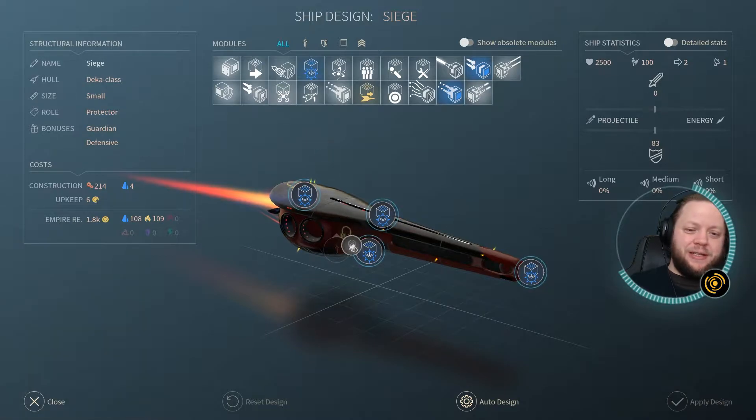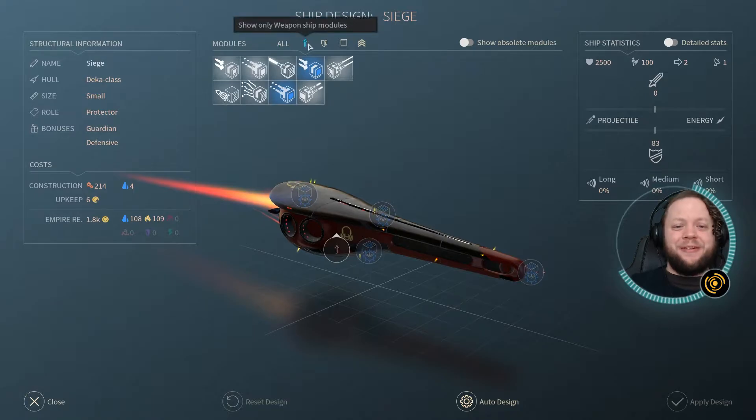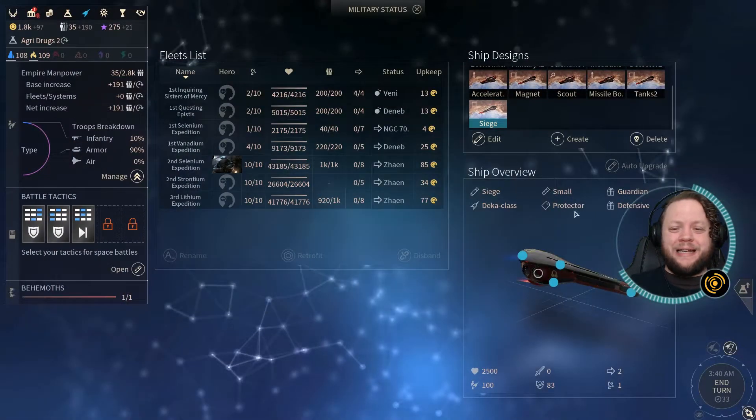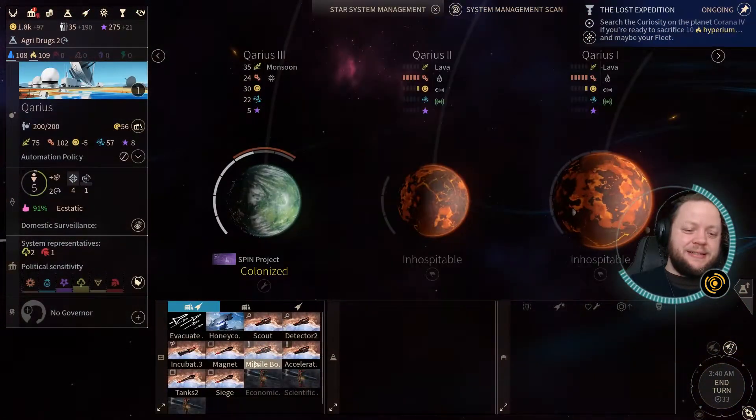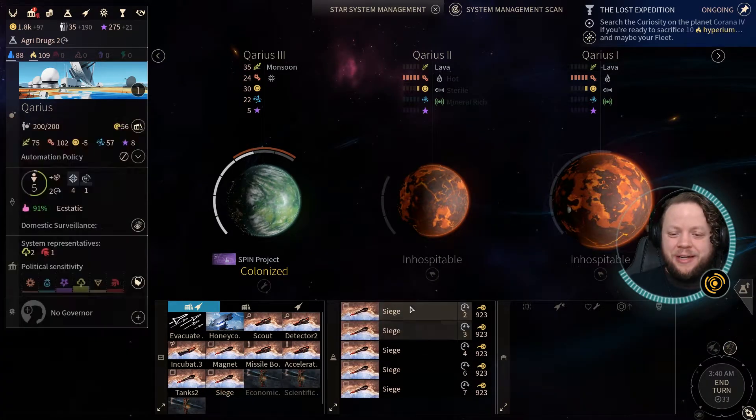Additional manpower is actually really, really helpful when we're sieging, so we could take that, but that doesn't fit a weapon slot. I think we're fine where we're at. We don't need to add anything to it. It has one purpose, and that is to siege enemy systems. We're going to go ahead and build seven of these.